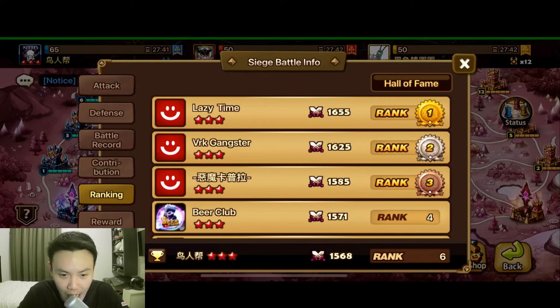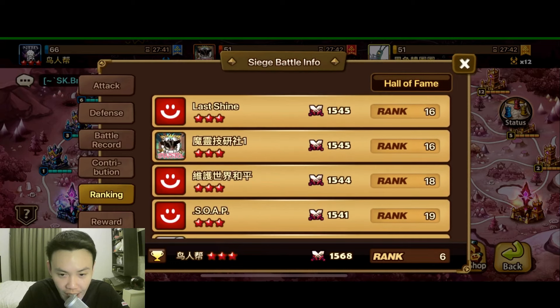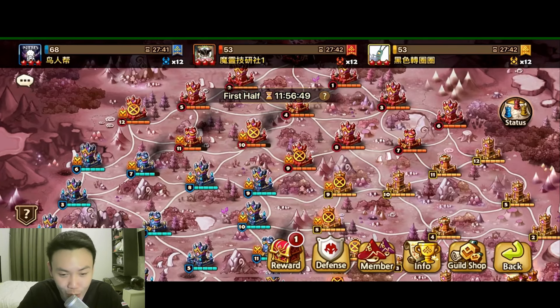Today, we are fighting in our siege battle. We are up against these two Chinese guilds. One I believe is called SWSR Plus One — they are ranked 16. The other guild, I can't read their name, but they are at rank 20.